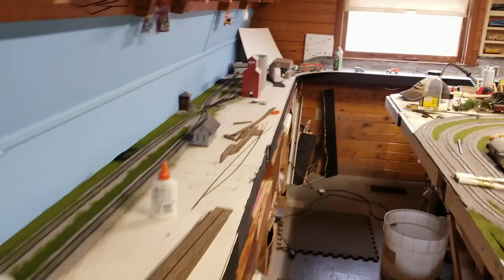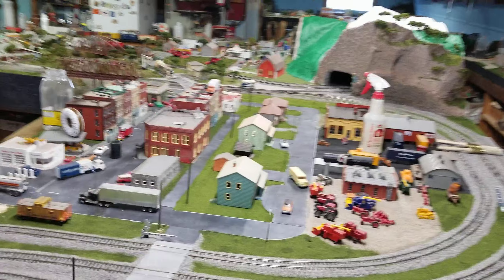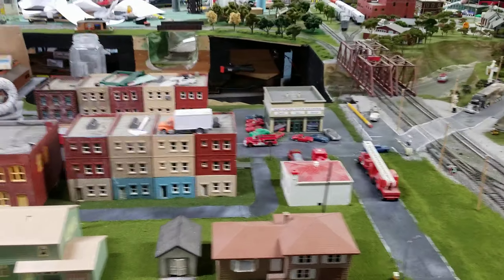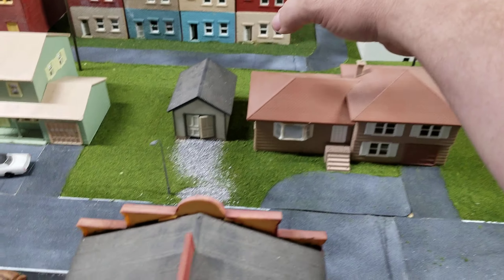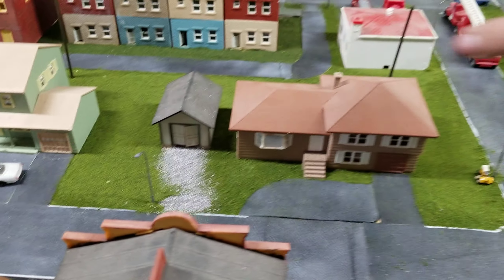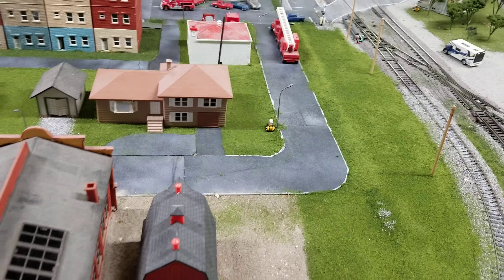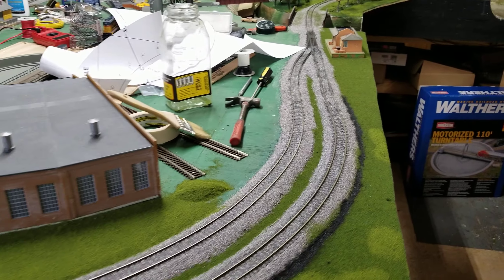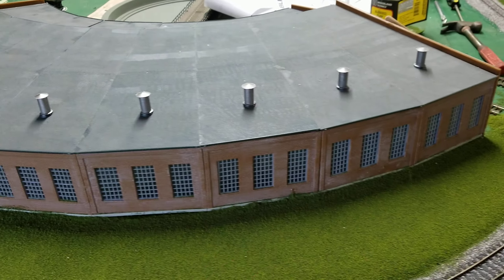I'll show you what else I've been doing. I got all the grass put in place and the town somewhat done. Walthers has these planters I'm thinking about buying to put around here, and I'm thinking about scratch-building the hotel layout inside since the roof isn't removable. I thought about putting a clothesline through here for detail. The ballast work is all finished with a little bit of scenery — it looks pretty good. I'm really happy with it. I'm going to plant some trees behind here as well.